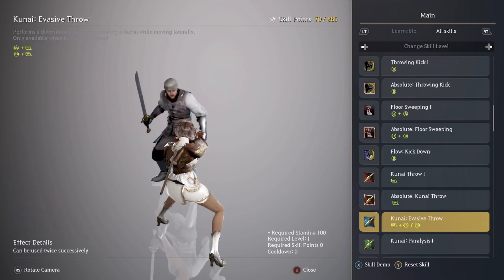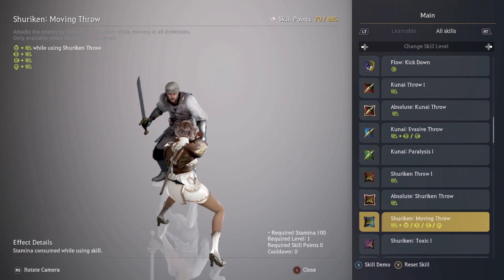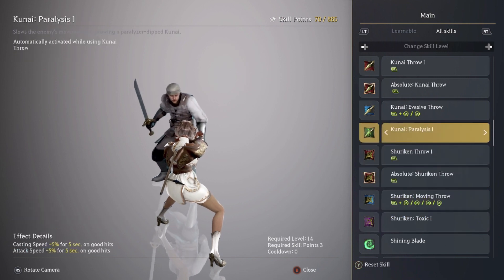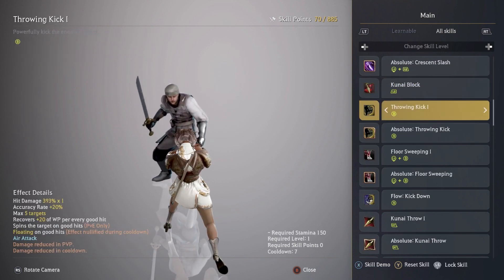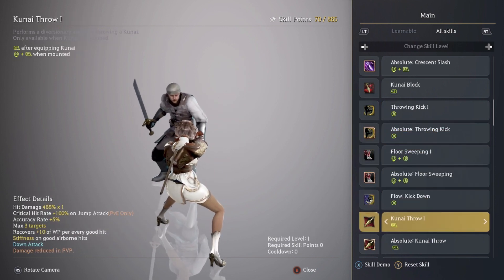You get two Shurikens but you definitely want to have a Kunai. Don't use the Shuriken because you lose out on three different skills for the Kunai, and you won't be able to use your Kunai Block if you use the Shuriken. During pre-awakening, having that block is pretty nice.